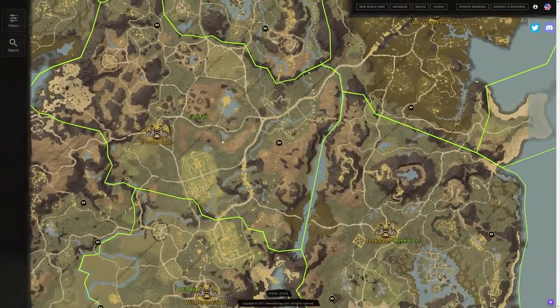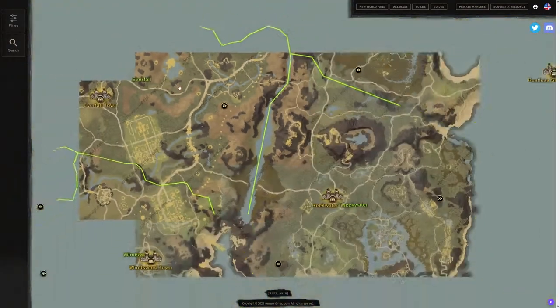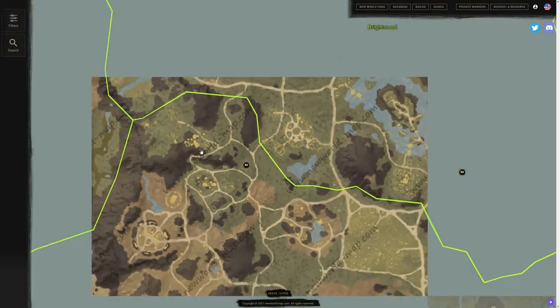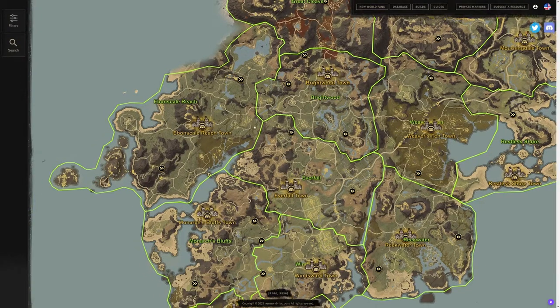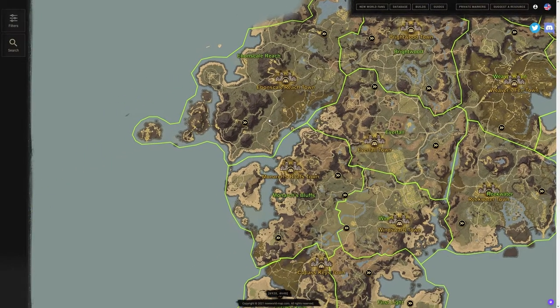We have some great ones in Everfall as well. On the east side we have a spirit shrine, and on the north side there's a spirit shrine — a very nice location where you have some quests and some caves where you can get saltpeter, which is very well utilized for making bullets and ammunition in New World.